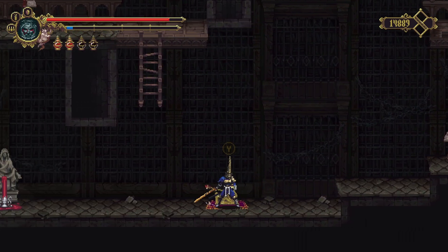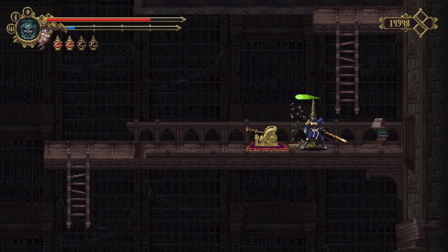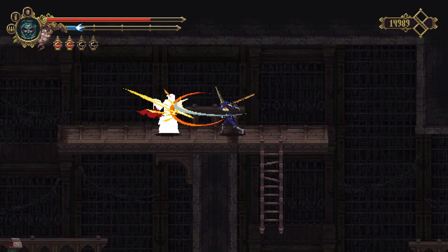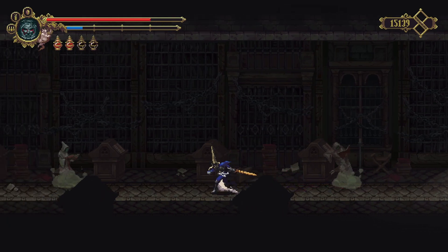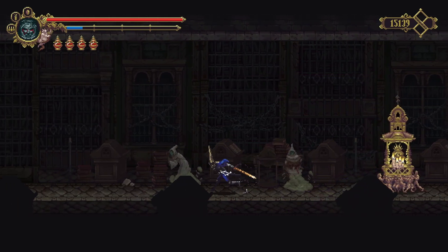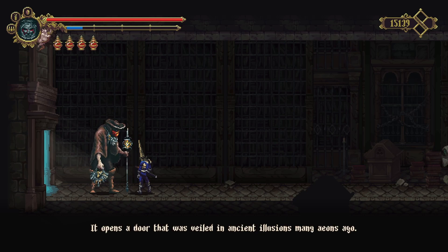I need to actually go back up. Hit that up. Remember, there are some enemies here waiting for you — just make sure that they pay the price for existing. And then of course after this we are going to have a beautiful time. Come all the way here, get the preview. And then if you go all the way to the left, you have this guy that we can speak with now. That key of yours that you are carrying — it opens a door that was veiled in ancient delusions many eons ago.